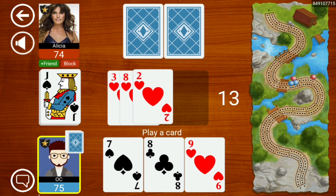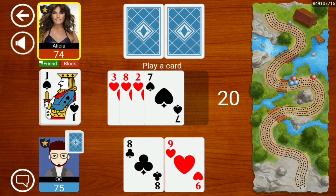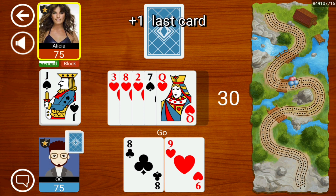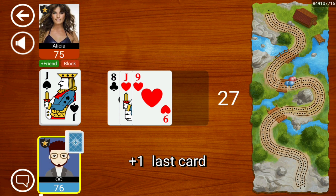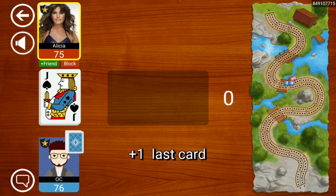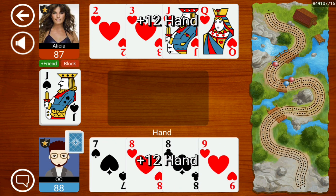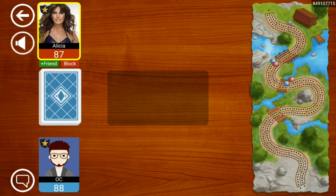Get rid of one of our eights, keep lots of numbers. Let's go to 20. A lot of hearts — see if they've got a 10. Nothing in the crib, but that's okay. We have a big hand.